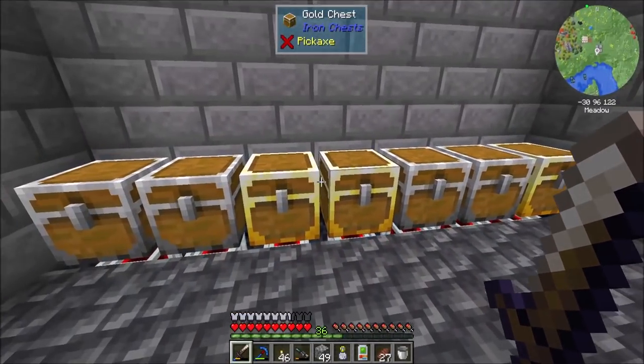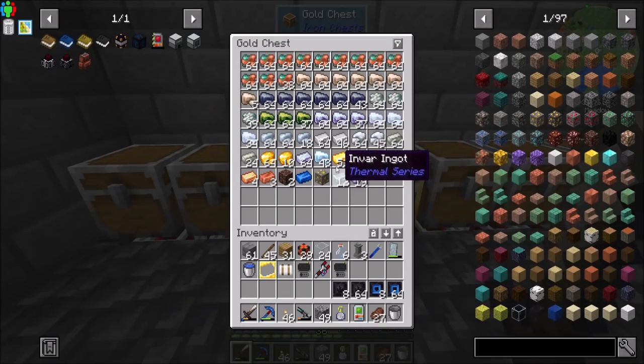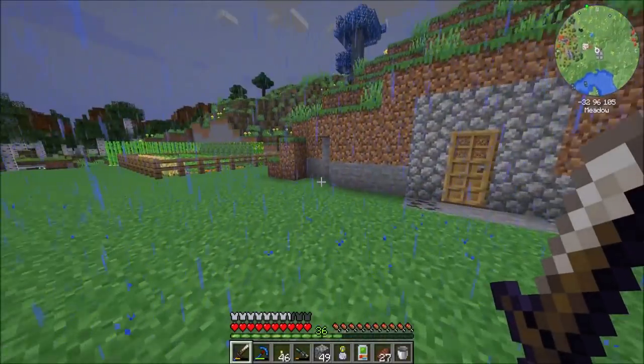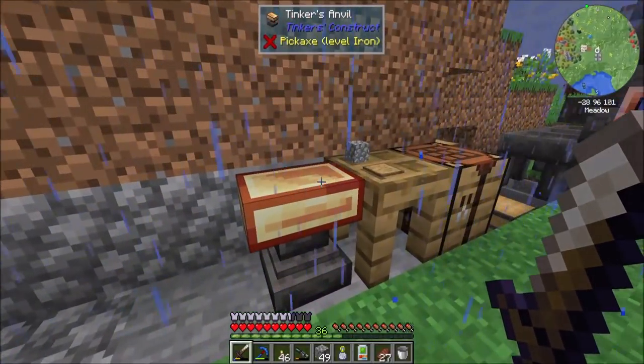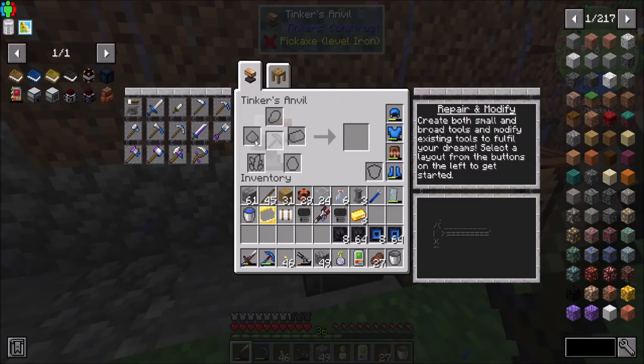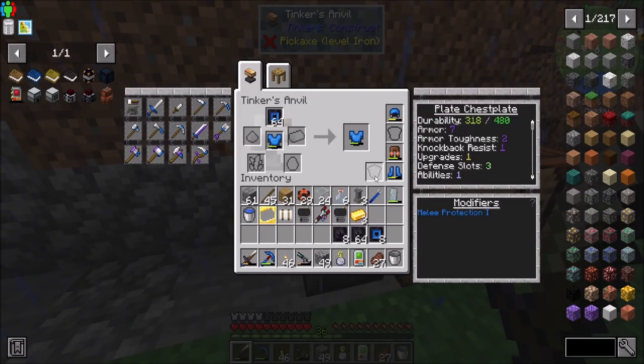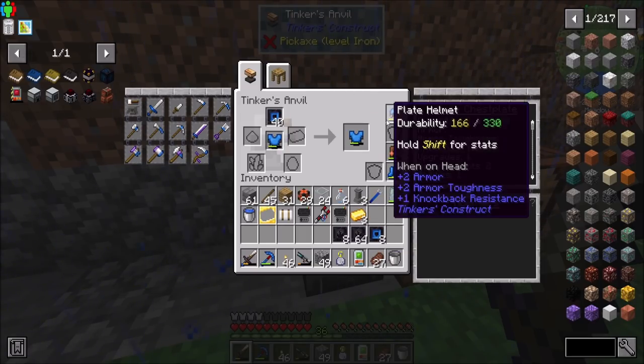Today's episode, I want to head into the nether. I want to get myself access to some lava so we can get some basic power production stuff going, so that we have better mechanics for processing ore, among other things. Let's put melee protection on our chest plate. That sounds like a good time.